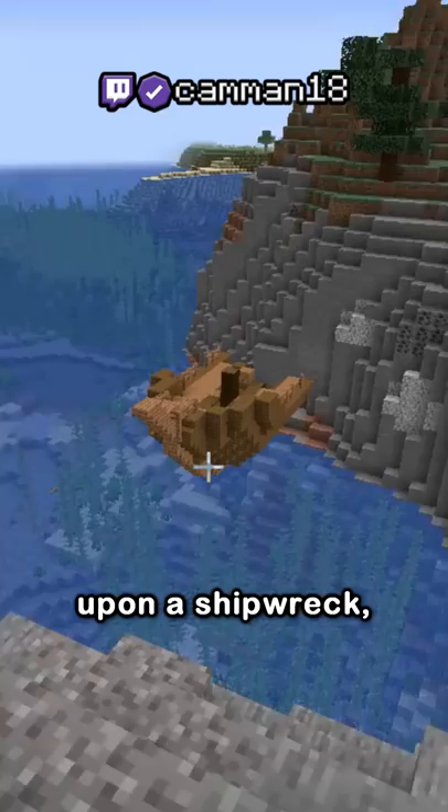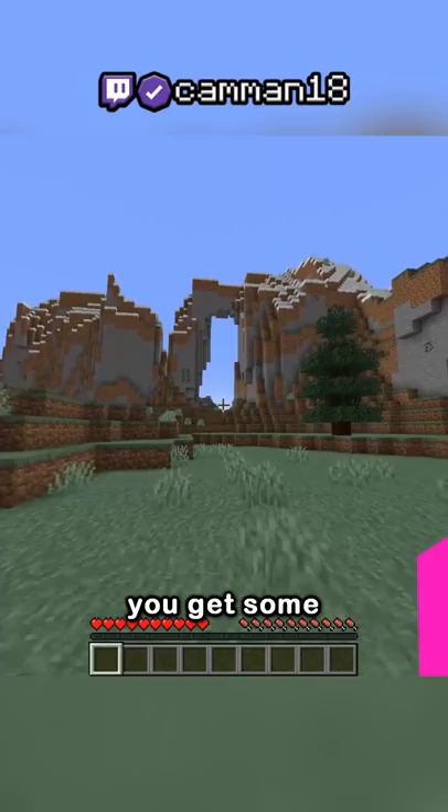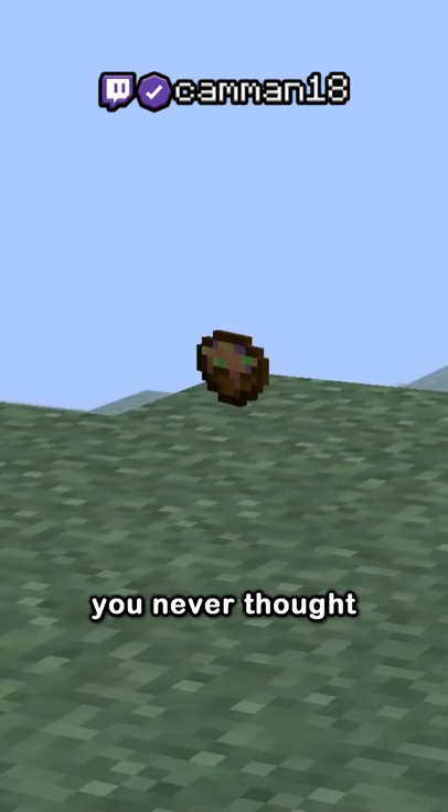What is suspicious stew? You've probably been exploring your Minecraft world and stumbled upon a shipwreck. After opening the chest, you see a weird item called suspicious stew. After drinking it, you get some weird effect like nausea or poison — and that was that. You never thought about suspicious stew again.